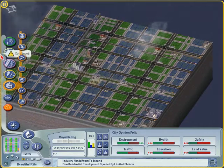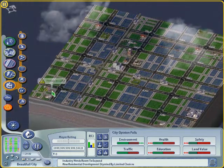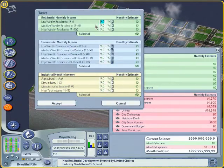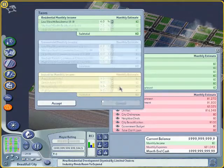Last but not least is the construction of parks. This will lower the pollution of your city and consequently raises the land value. Now just lower the taxes for a bit, sit back and watch your city grow.